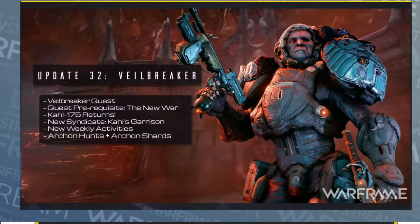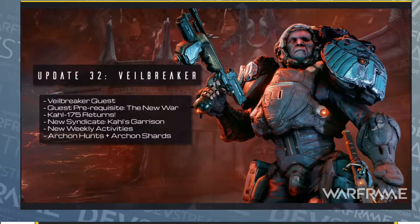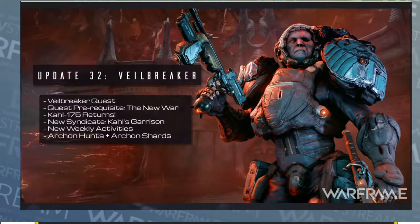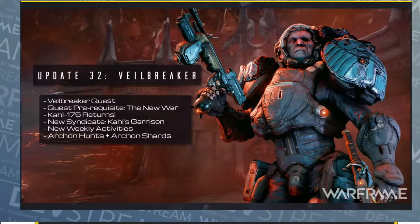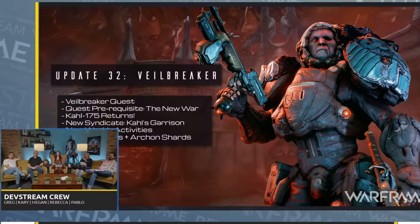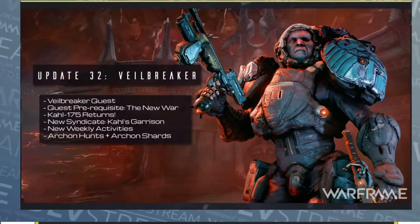Let's take a look at what Veilbreaker actually is at the top level. It is our 32nd major update — update 32. It's going to have a small quest that introduces you to the future of Veilbreaking. If you've played the New War, you can get the idea of where the world state left off. Veilbreaker is the update that speaks to that, introduces new systems and things that speak to what state things might be in. All of this is behind the New War, so if you haven't finished it yet, get in there. We've done improvements to getting there from a new player perspective, with even more junction improvements coming in this update.